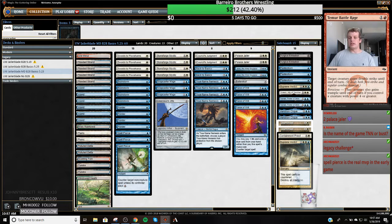I like to sideboard in Supreme Verdict against Miracles as well, just to be able to handle Monastery Mentor. Against Miracles I'll cut like two Stoneforgements, four Plows, a Jitte, the Back to Basics — that's already nine cards — and slim down on True-Name Nemesis. Spell Pierce is there for it today.